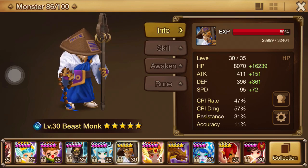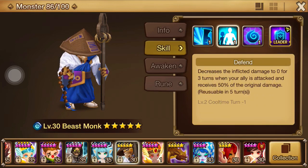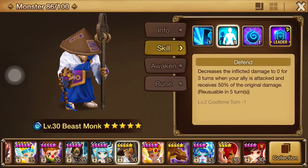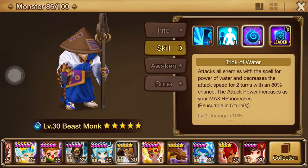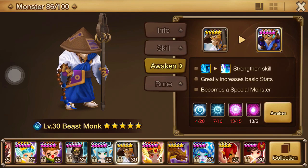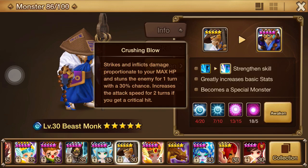The latest and greatest unit I picked up is the Water Beast Monk. Let's take a look at his skills. His first skill strikes the enemy and increases attack speed for two turns with a critical hit. Then we have the Defend skill — it decreases inflicted damage to zero for three turns, and when an ally is attacked, he receives 50% of the original damage. That is a big, big skill. Trick of Water attacks all enemies with the spell of power, decreases attack speed for two turns at an 80% chance, and it's based on max HP. When I awaken him, the first skill gets strengthened to be based off max HP as well for more damage, plus a 30% chance to stun a unit for one turn — which is huge.